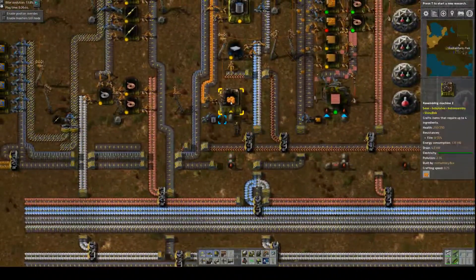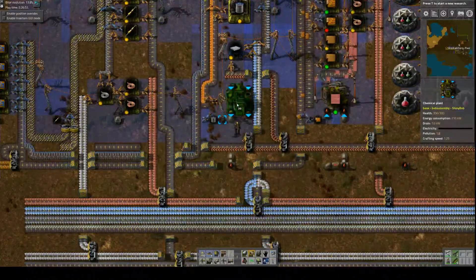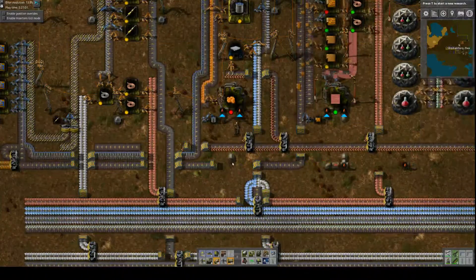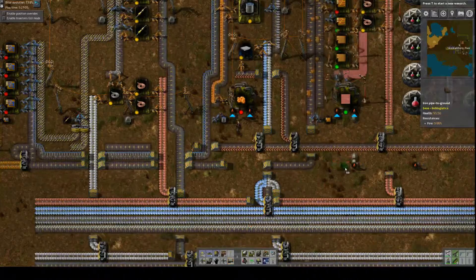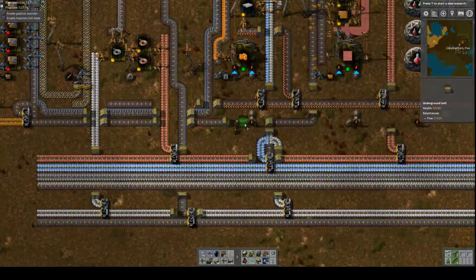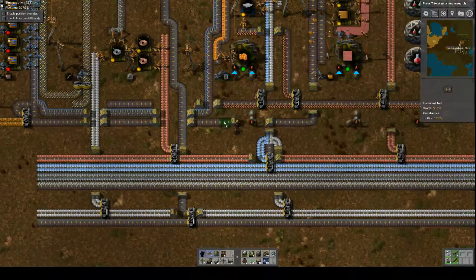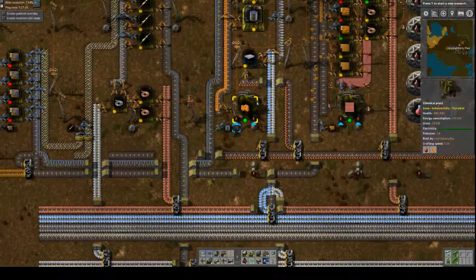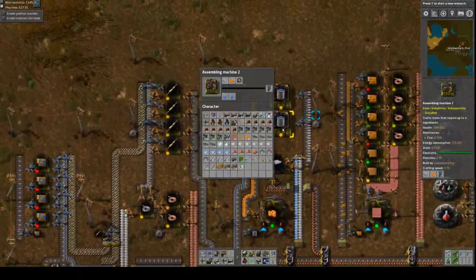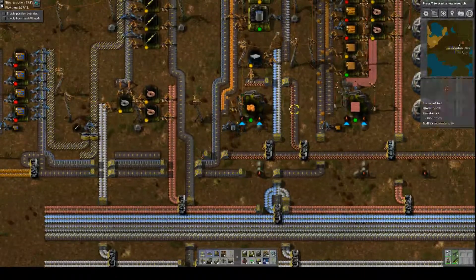And now we need to do the same thing for resin. This needs to also be a chem plant. Since we can move that over one, it's going to work out even better - it's gonna line up for us. I'll leave one space. I don't need wood and I guess we just need an output here. Now we're outputting already. Do we need to switch these to use synthetic resin? I think resin is resin, right? It's working, sweet.